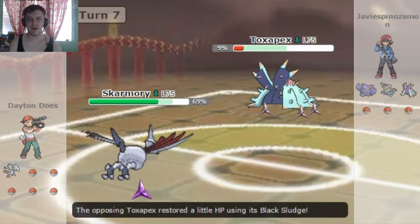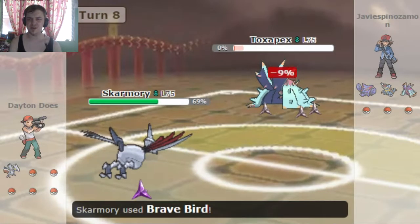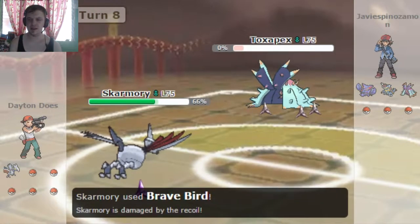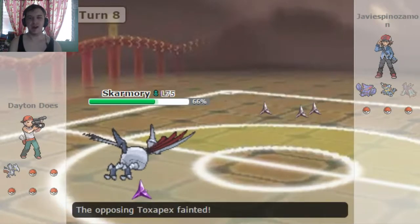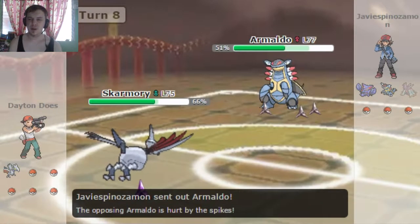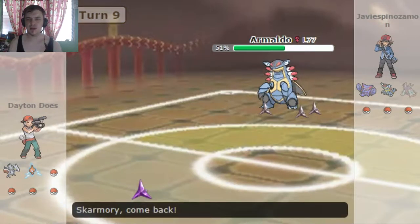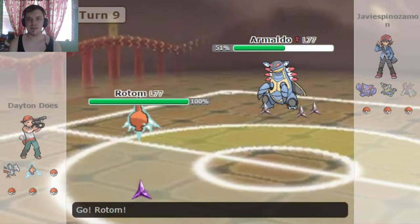Haze will get rid of Light Screen and Reflect, but not entry hazards! So that was not a great move on his part, and I'm able to take it down with the Brave Bird! Now the Armaldo comes back in. I'm relatively sure he's gonna Rapid Spin, so I bring in my Rotom to go ahead and block that Rapid Spin if he does decide to go for it.